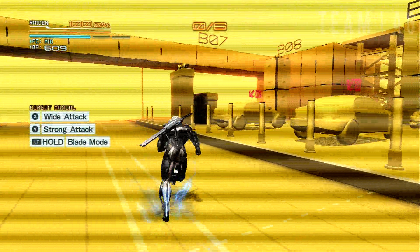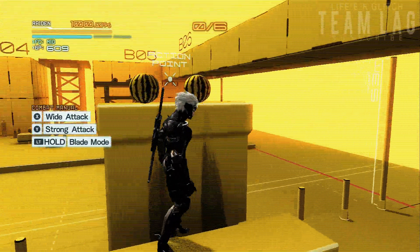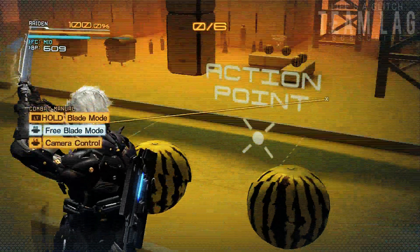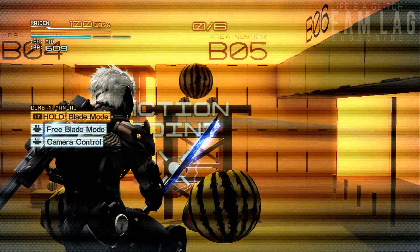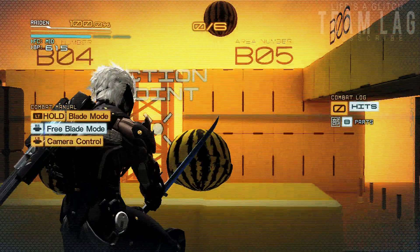This next one is going to be the giant watermelon. Come over to these two watermelons up here and cut them. Once you do that you're going to see a giant watermelon fall right out of the sky. If you cut that structure down before you do this, you can actually jump on top and roll it around and cut it. A pretty cool little Easter egg.